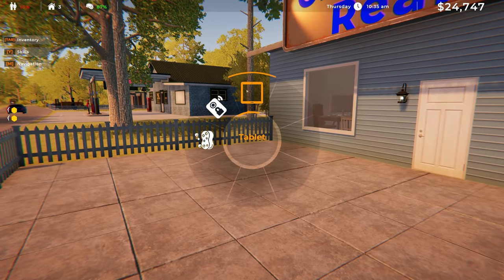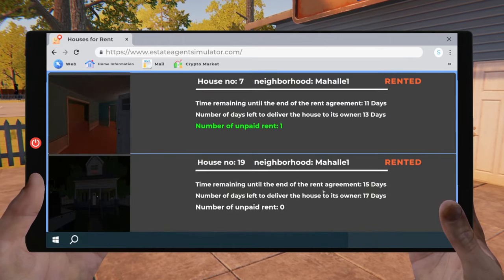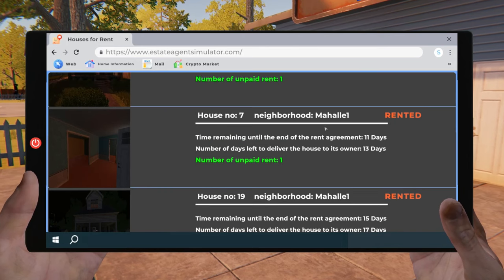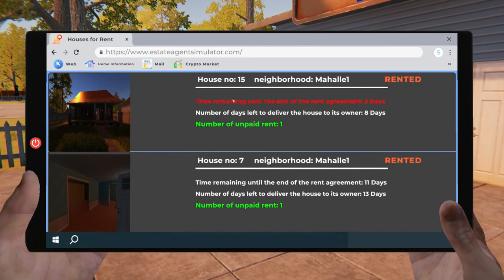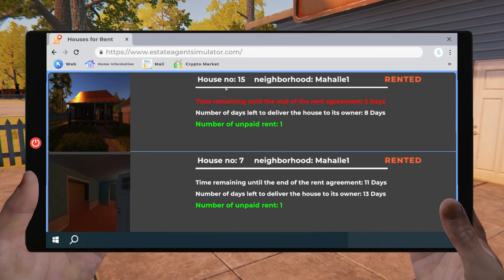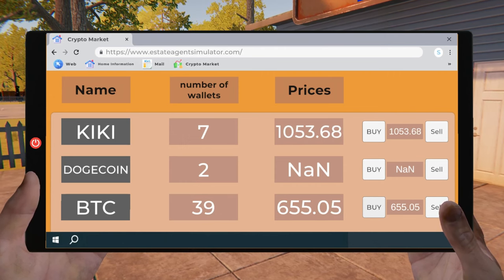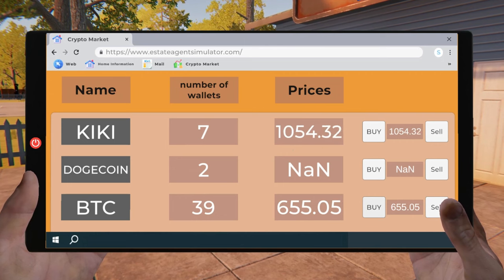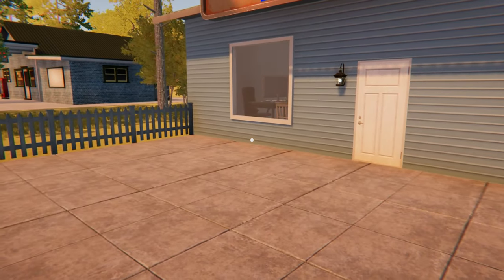Not even sure how long we have left on that contract. Okay, so that one has 17 days, maybe two days without rent — that's fine. Kind of the same thing on the second house. I think we might be able to get someone for the first house for six days. I've also very slowly but surely been accumulating some Bitcoin, so let's buy some more.